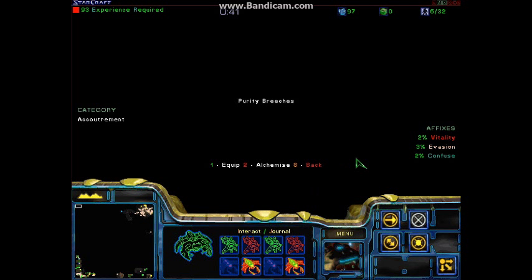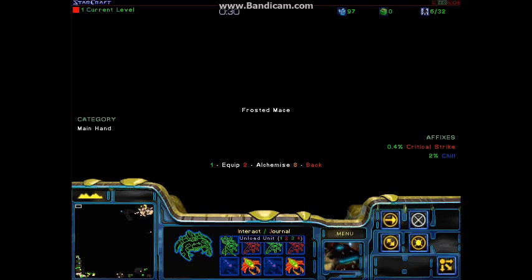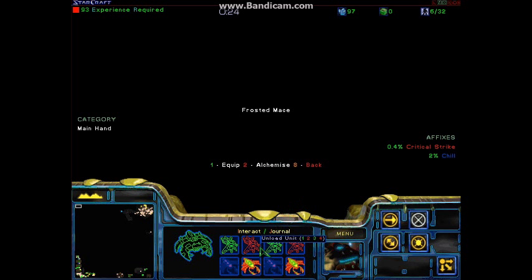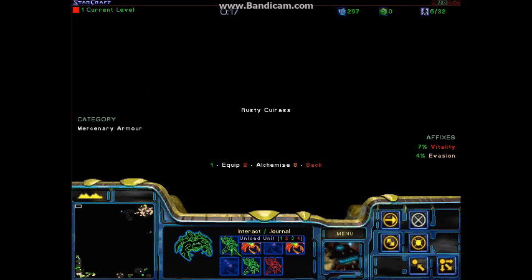Sort of similar to how Diablo has it. On the right-hand side are all the item affixes. When you equip items, those affixes are then applied to your character. Most weapons either have a critical strike affix, and then some other sort of random affix — like, in that case, chill.